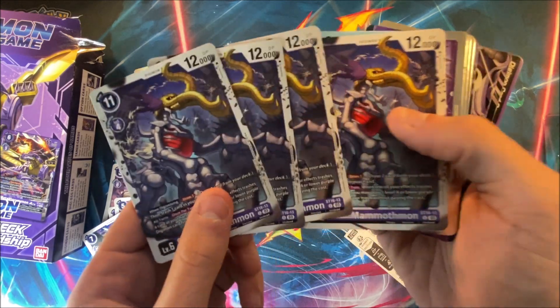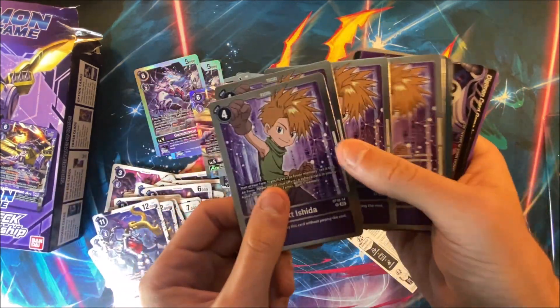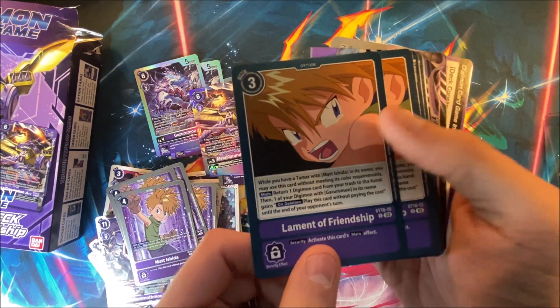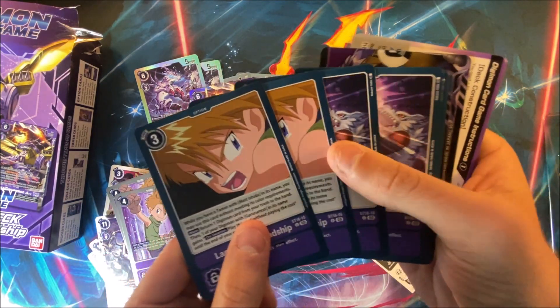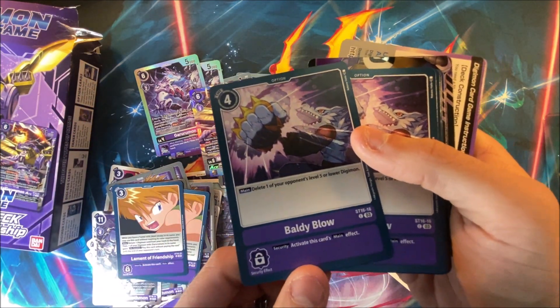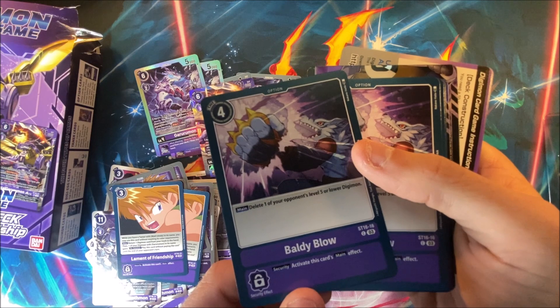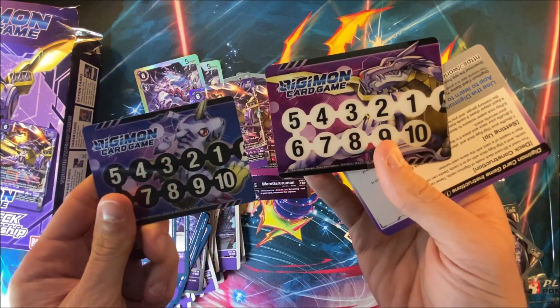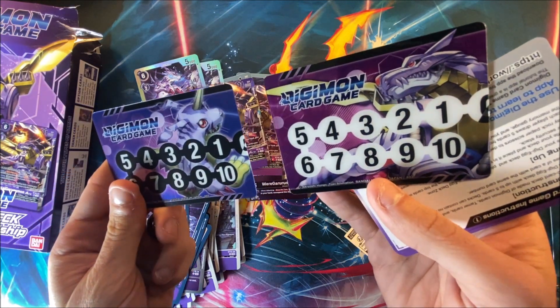We got some SkullMammothmons for the big late game. We got four Matts. We have Lament of Friendship, which is basically the same equivalent of a Matt option as it is in the Tai deck. Baldy Blow: delete one of your opponent's level five or lower Digimon — that's kind of nice, and Security Check just activates it. I don't mind that card at all. Now we have the two Memory Checkers, and they're both pretty cool looking.